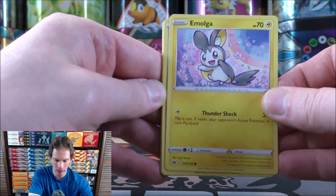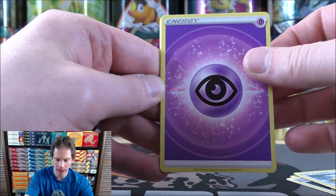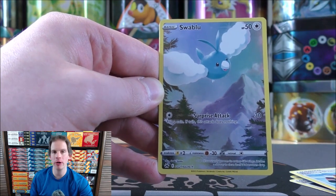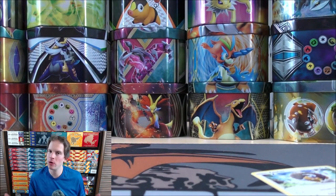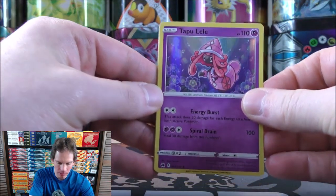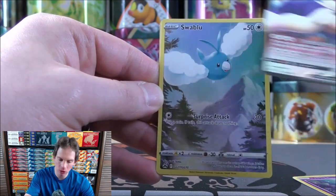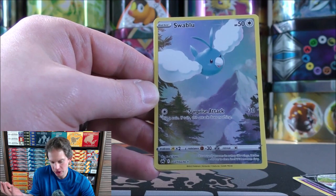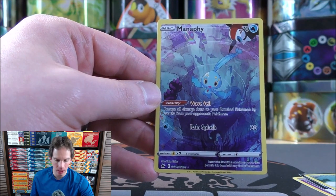Final pack in this tin starts with Emolga, Energy Retrieval, Exeggcute, Cherubi, Yangoose, Psychic-type Energy, Mantine, Energy Switch, Trekking Shoes, Reverse Holo — nice! — Azurill, a second Galarian Gallery subset card, and the final card is a Tauros. So to summarize all my good pulls from five total booster packs: a Rare Holo Tapu Lele with a nice Holofoil pattern, a Pokemon V in Stoutland, and two Galarian Gallery cards — the Azurill and the Manaphy. Another average tin from this set. I'm having a hard time pulling the V and V-Star Galarian Gallery cards, but I've been pulling a lot of these standard subset cards.